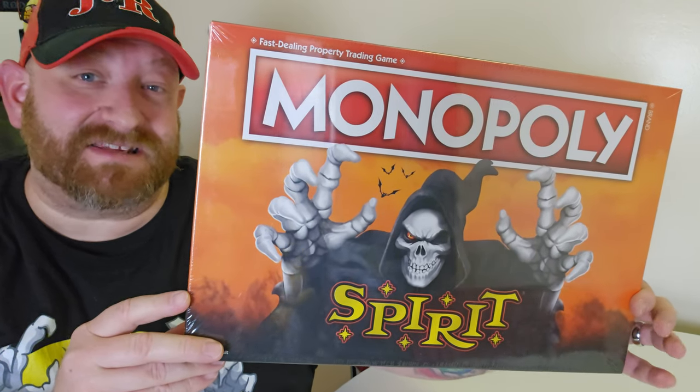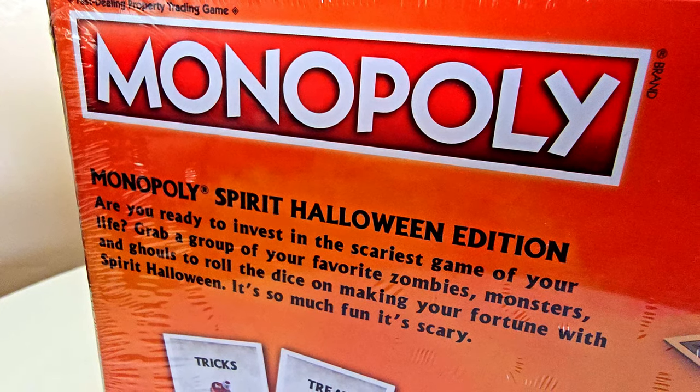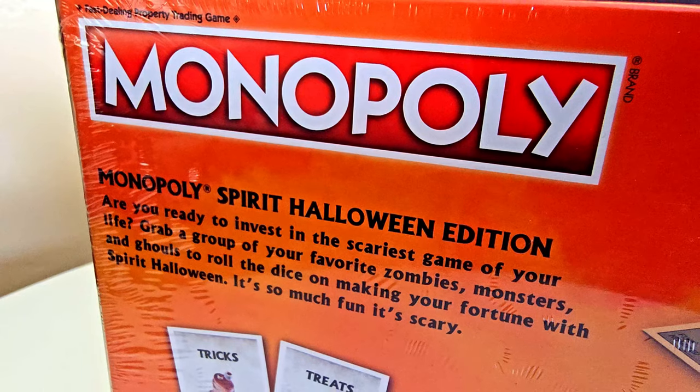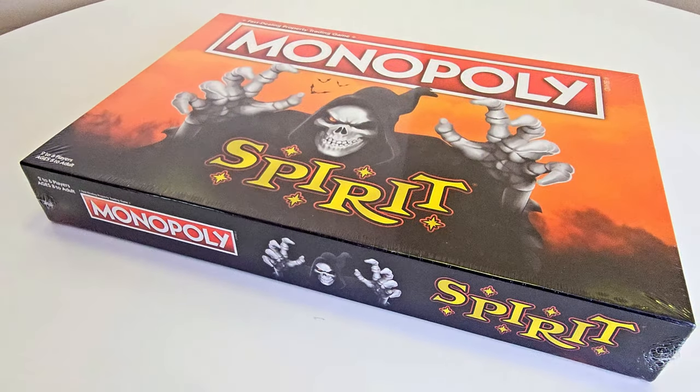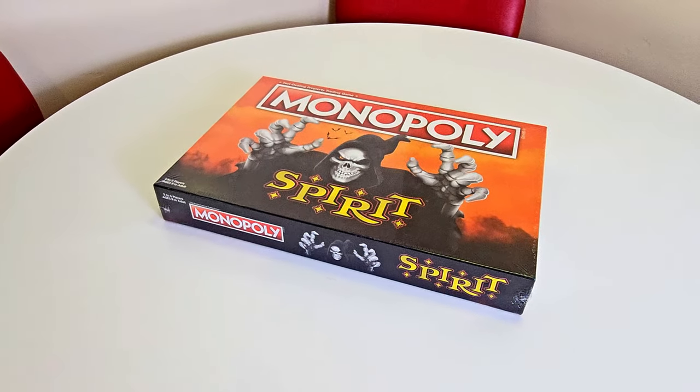It's still wrapped in the original plastic, but let's read some of the stuff on the back: 'Monopoly Spirit Halloween Edition — are you ready to invest in the scariest game of your life? Grab a group of your favorite zombies, monsters, and ghouls to roll the dice on making your fortune with Spirit Halloween. It's so much fun it's scary.'